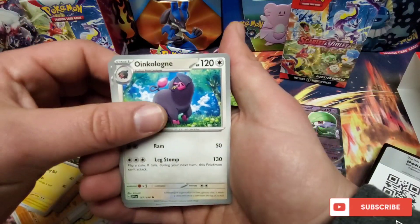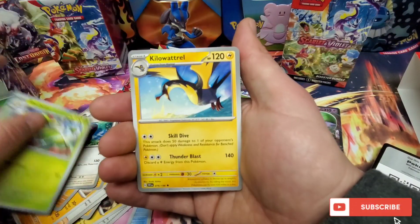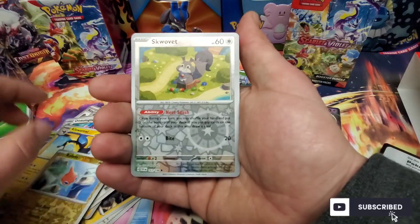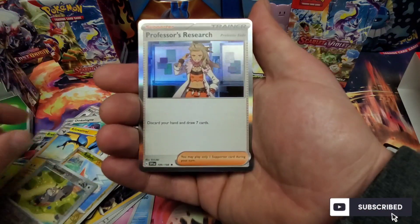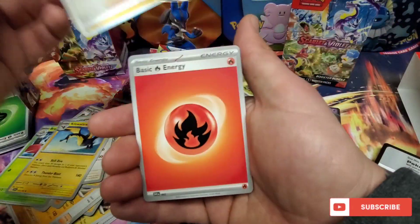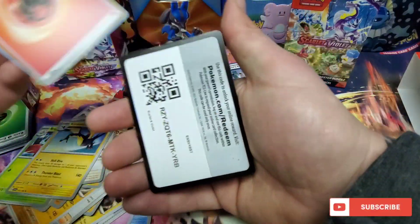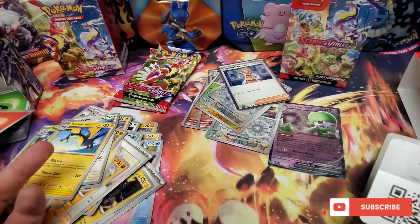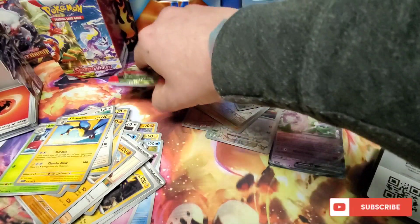Magneton, Oinkoloing, Breloom, Kilowattrel, Rotom, Scovillain, and Professor's Research. Is that a SAR? Fire Energy, and a code for you guys.